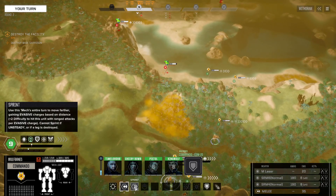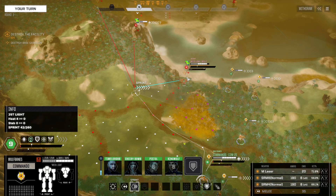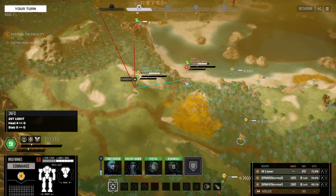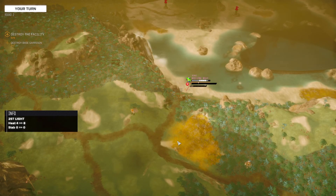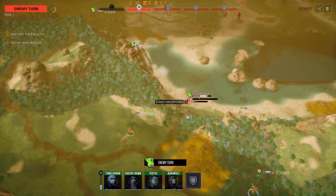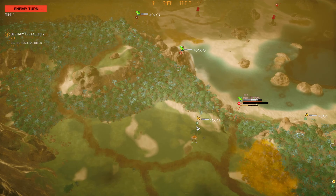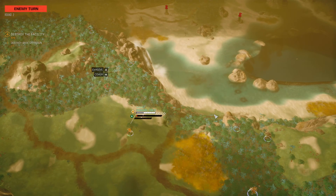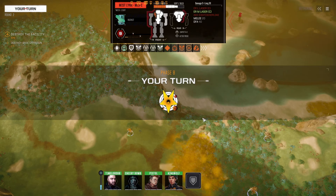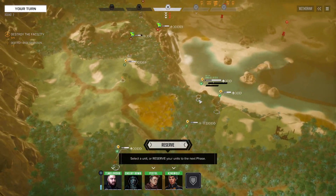Okay, so it's just my Commando right now. We might as well take the free turn and go for it here. Let's move. Targeting for an alpha strike. Structure exposed? I like it. I'd be shocked if he hit me. Only three evasion but we're at the high part of the ridge.